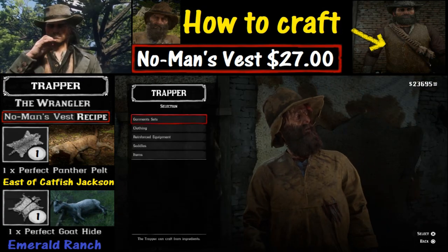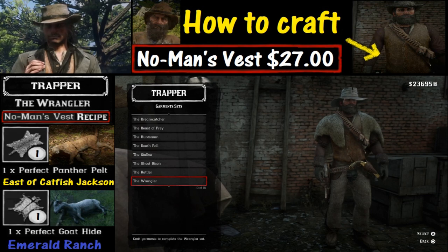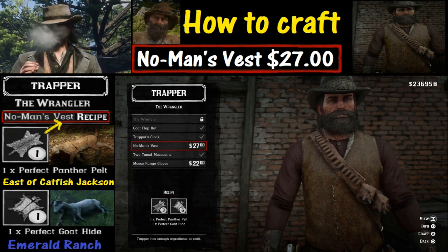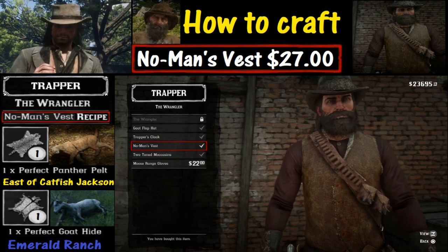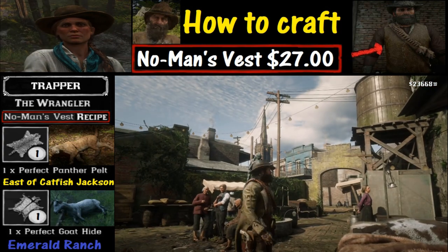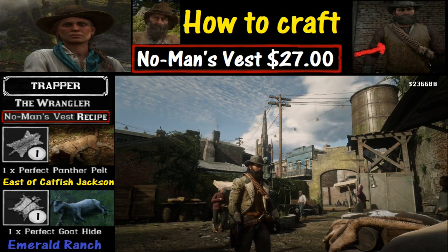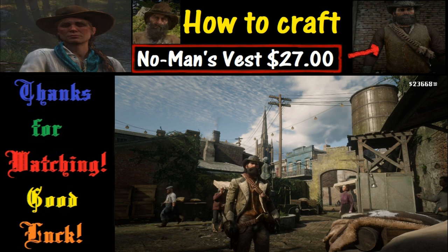Select the first item called Garments and hit X. Scroll down to the Wrangler category and hit X, then find the No Man's Vest, hit X, and that will craft the item. Back out by pressing circle multiple times, and as you can see we are now wearing the No Man's Vest. That pretty much wraps this up — thanks for watching and good luck!